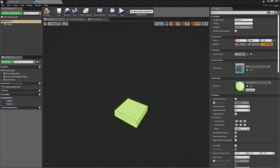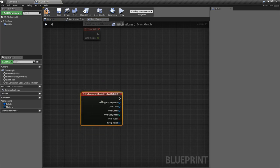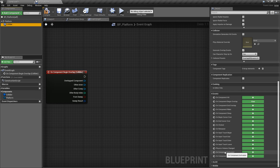We want it where the player overlaps with the collider — it's like a trigger in Unity. So we're going to find 'on component begin overlap' and add an event for when they begin their overlap. We want to check if the player overlaps and determine if they're actually inside it. Unfortunately there's no 'inside' event in the collider's events — only sleep, wake, end, and begin. You have to check for yourself if they're inside, so we're going to use a timer. Unity has an 'on trigger stay' event that checks every frame; we'll have to recreate that here.